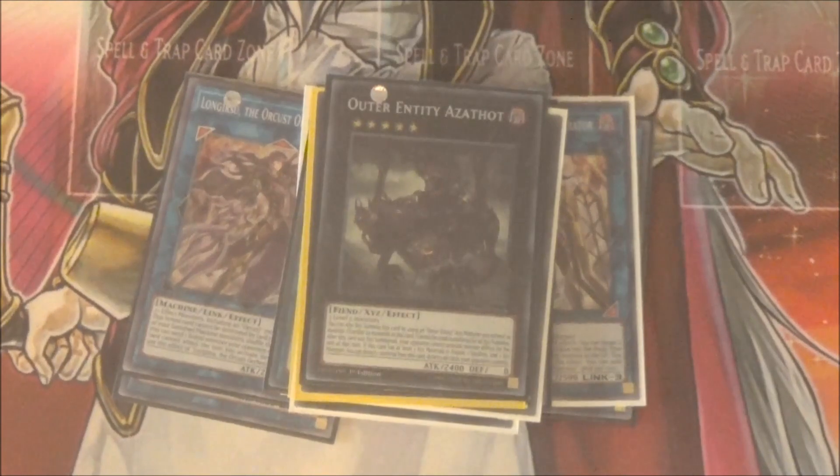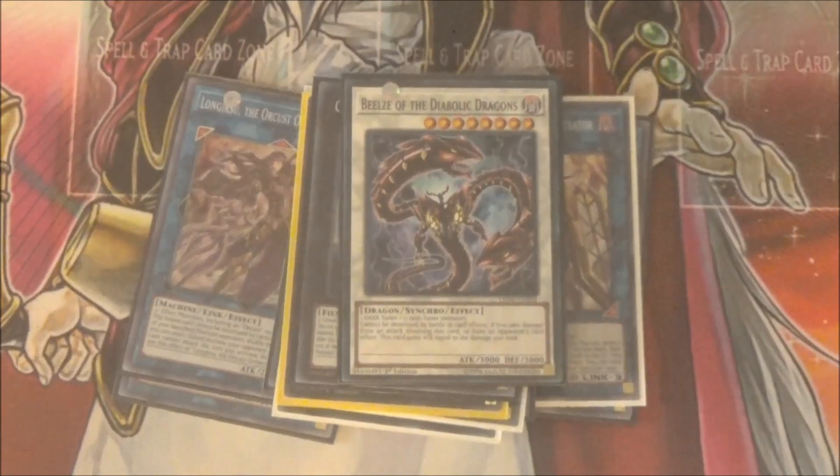Then finally, the one synchro I wanted to play because he is that good and he makes a really good win condition in tandem with Bomber Dragon — good old Beals of the Diabog Dragon. Thanks to the new Level 7 Nightmare, you get out Beals alongside Bombard and make Beals alongside Bomber Dragon. So then you have two 3,000 attack beaters, one of whom can't be destroyed by battle or card effects — and that includes your Bomber Dragon, so you don't have to worry about it destroying your stuff. You can also do this in tandem with Orcustreon or Longirisu, so you have a whole set of monsters that can't be destroyed by card effects, and Bomber Dragon keeping your opponent from summoning any more monsters.